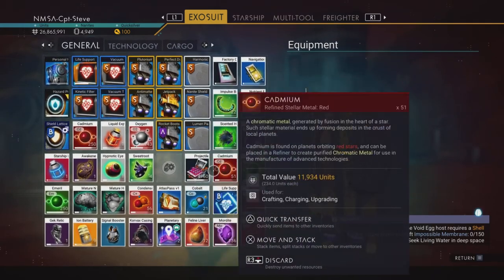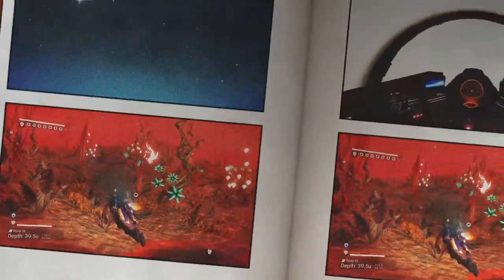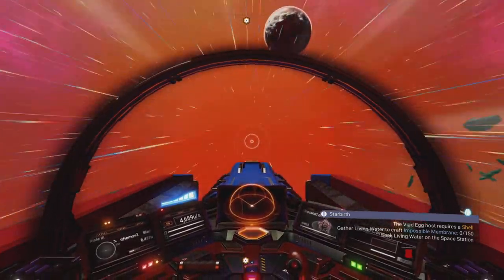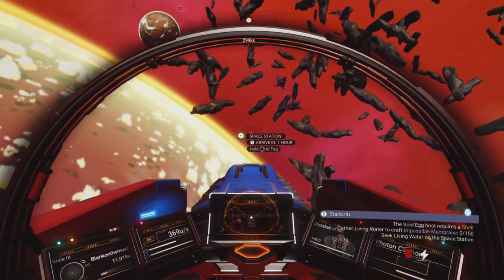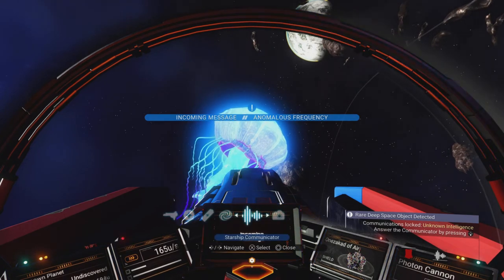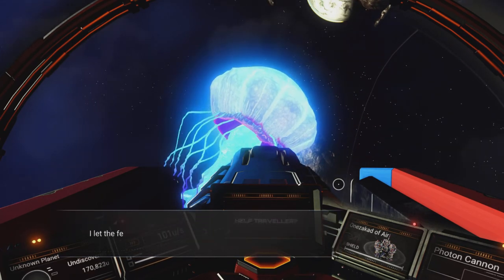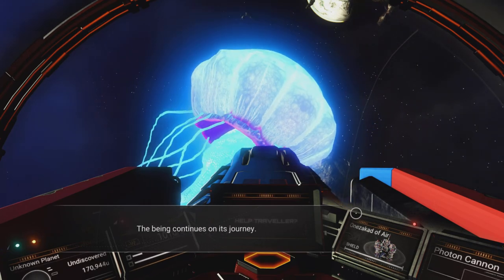Now I need living water, and I have no idea where to get it. The mission says to seek living water in deep space — so heading up to space. Pulsing in deep space, mission updates to seek living water on a space station. Jumping to a new system, and in deep space it's another space jellyfish! It's talking again: 'acceptance,' 'hope,' 'willing.'